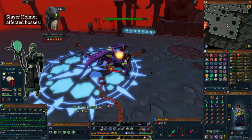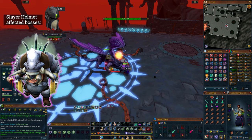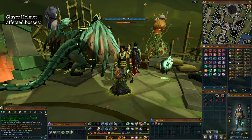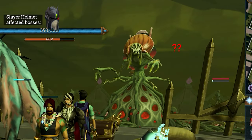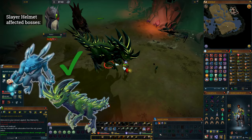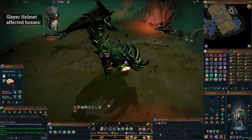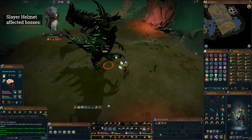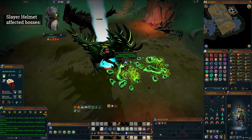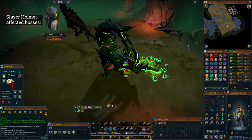Barrows — both the regular Barrows Brothers and Rise of the Six — are not affected by the Slayer helmet boost, even though they are undead. Beastmaster Durzag is unfortunately not an option for the Slayer helmet. Krojis is affected — just kidding, he's not. The Dagannoth Kings are affected, as well as the Rex Matriarchs, which can make those grinds a lot easier. One of my favorite uses of the 120 Slayer cape is picking dinosaur tasks for the Rex Matriarchs.